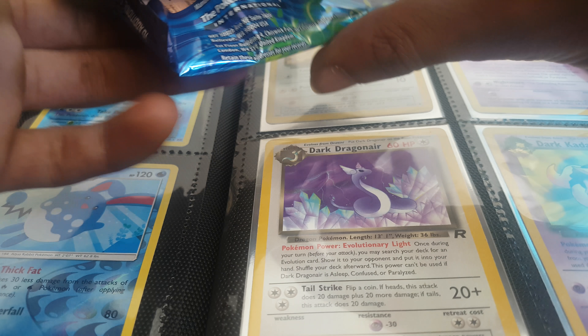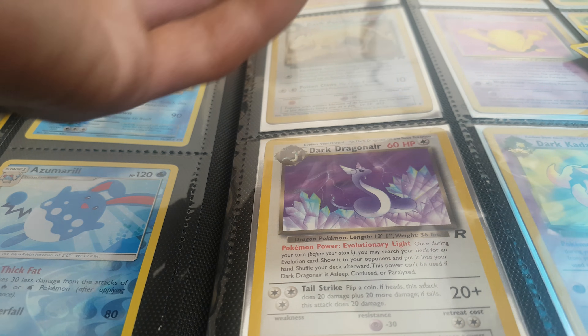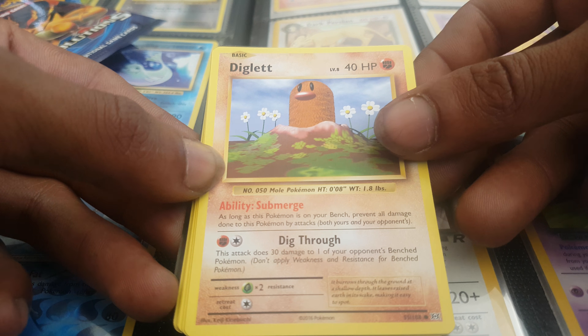Next up, we have a Venusaur pack. I really want to pull something decent. I want another GX. I would really love another GX — I'd probably lose my mind.